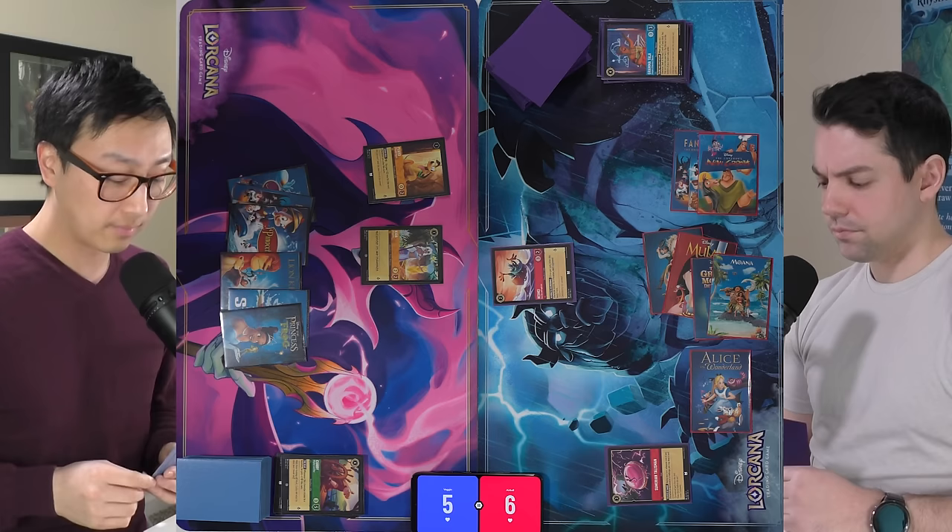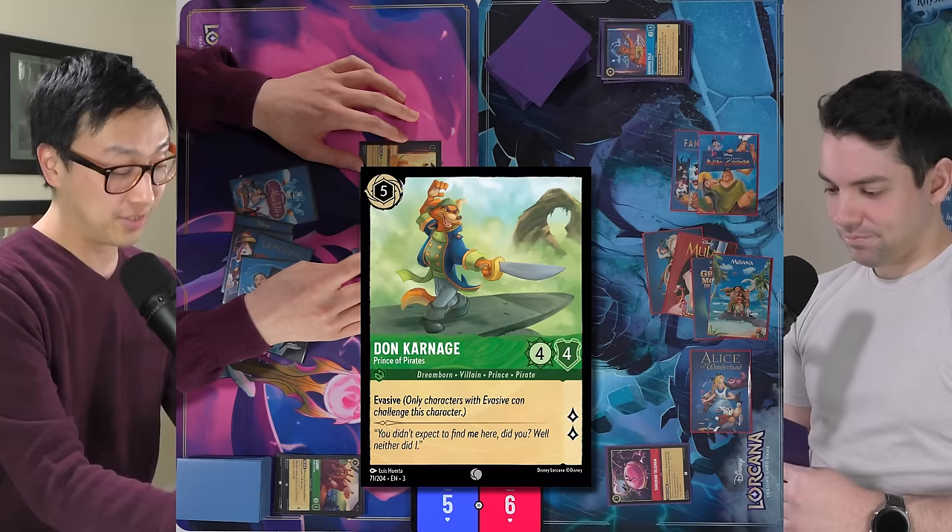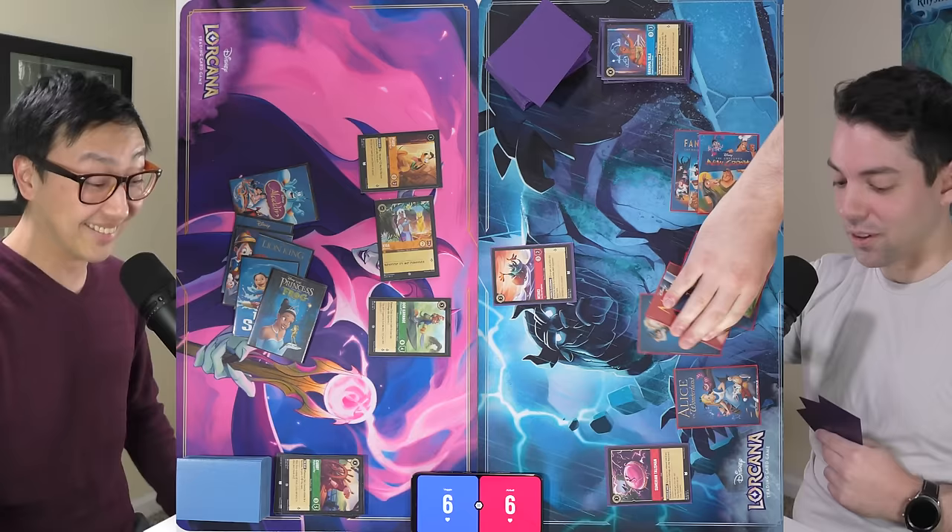VeggieWagon simply pays five ink for another Don Carnage. Airball quests for one with Kida and passes, noting Don Carnage is just so good and he has no great answers. Heihei trades with Kida and Airball draws a card. In year six, Airball plays two Kakamoras — each opponent loses one lore — and passes.